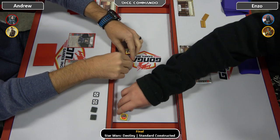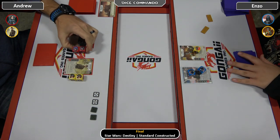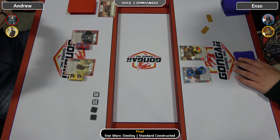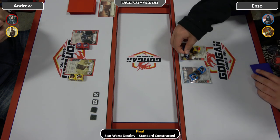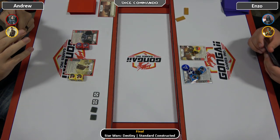Andrew wins the battlefield roll pretty handily with a big rollout. He's not going to give Enzo his battlefield. Andrew is indicating with the Imperial Palace — which on claim lets you look at your opponent's hand and discard a card — he's indicating he's on the mill strategy. Enzo will put the two shields on Vader.